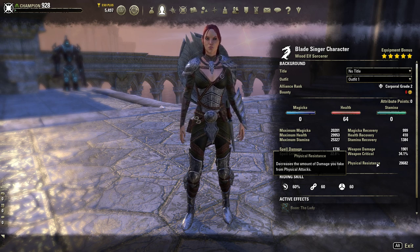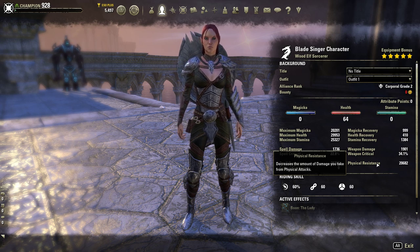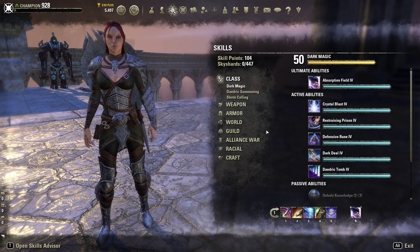This character is designed primarily to be a damage dealer, but I can change how they play just by doing different things — changing them from a damage dealer into a tank. A tank's job is to absorb damage and keep enemies off their allies. So the abilities you're going to want to use — one of the main ones — is a taunt.